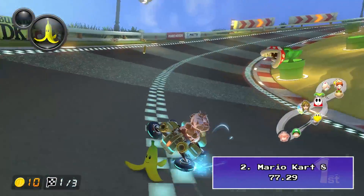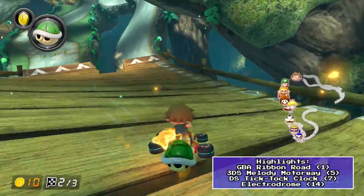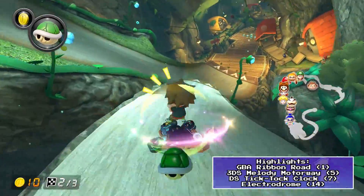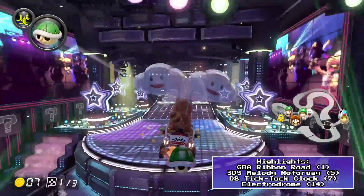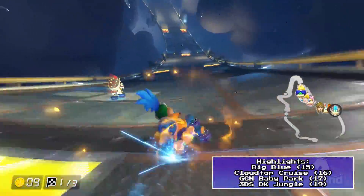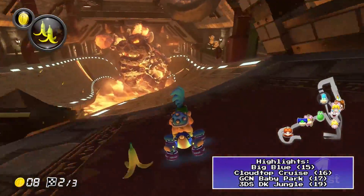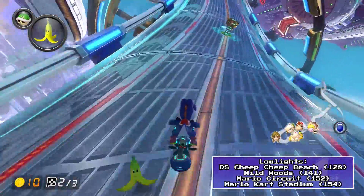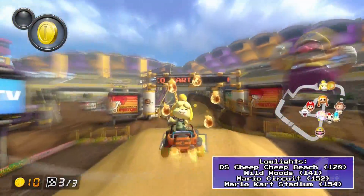You probably knew Mario Kart 8 was going to be right near the top of the list before you even clicked this video. It's the latest one released with the most features, and Nintendo have had plenty of years of experience with making some excellent race tracks. Just some of the amazing nitro tracks in this game include: Electrodrome, Big Blue, Cloudtop Cruise, Hyrule Circuit, Sweet Sweet Canyon, Excitebike Arena, Bowser's Castle, Twisted Mansion, Mount Wario, Dolphin Shoals, and Mute City. And those are only the nitro ones.